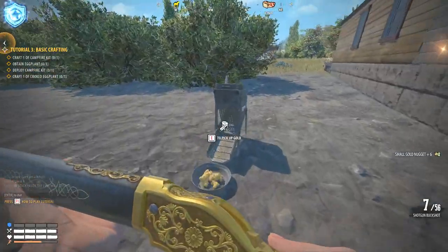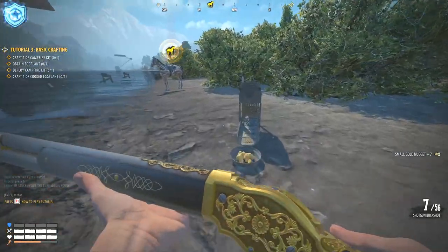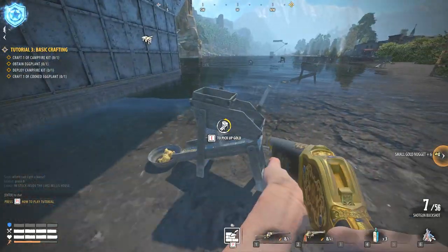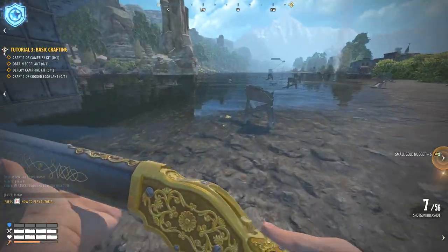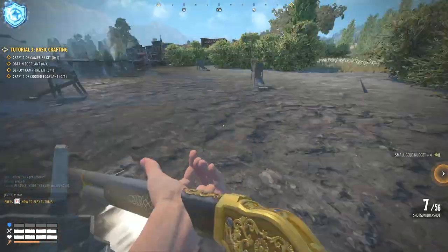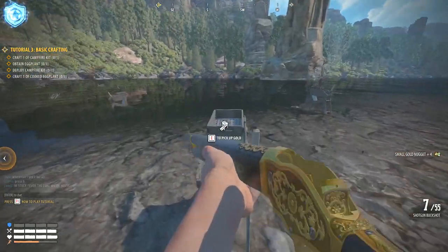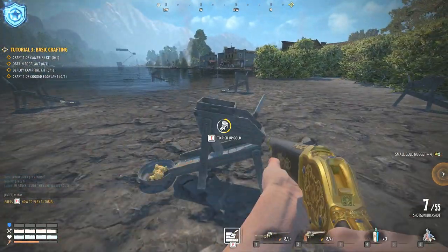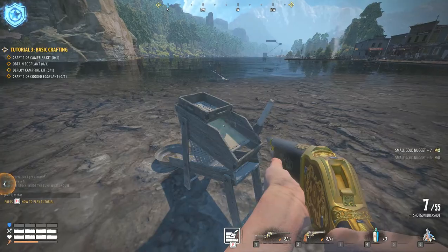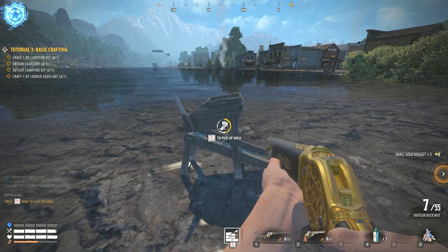As you can see, these do respawn pretty quickly — we had looted these ones earlier but they already have gold for us again. We'll loot these once more and then stop and see what we got for running around for probably five minutes tops. Best way to get money — get these gold nuggets, sell them as nuggets, or take the time to craft into gold bars. I think if you shoot these enough they'll break — it used to be five shots with the shotgun.